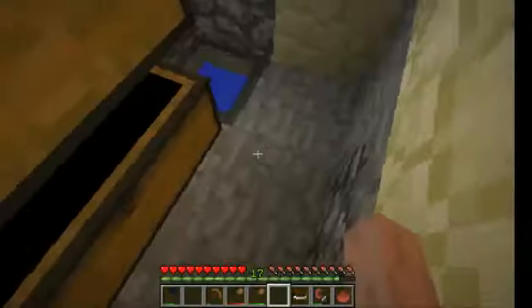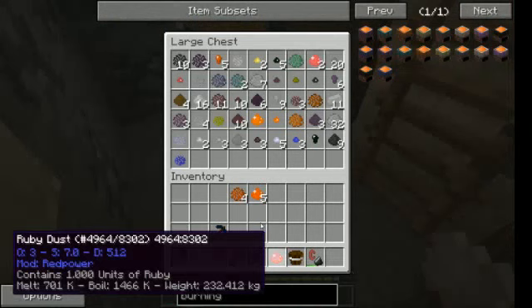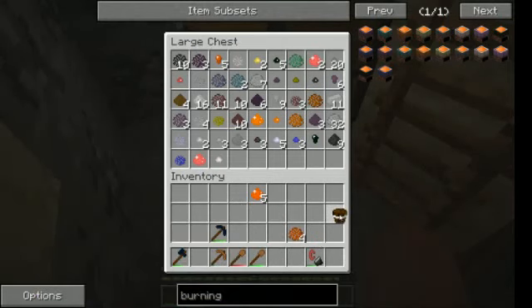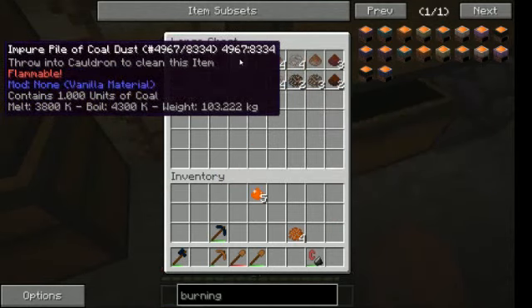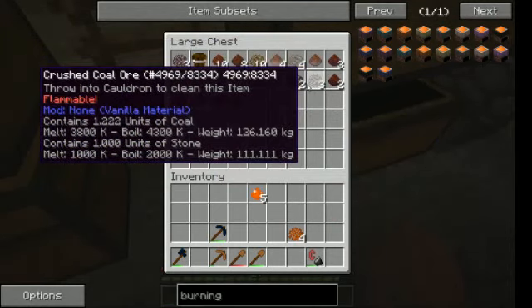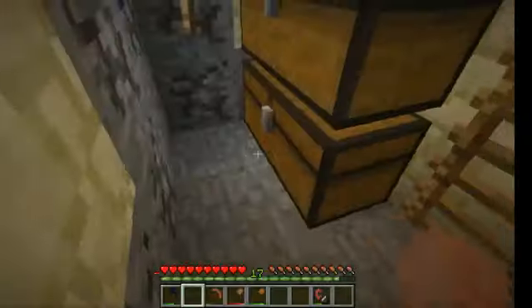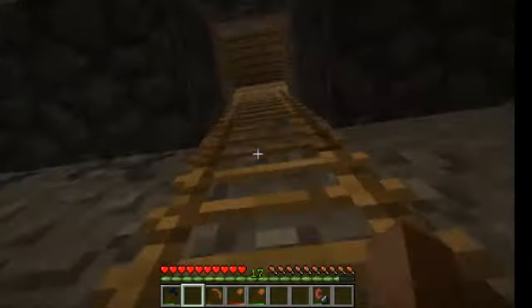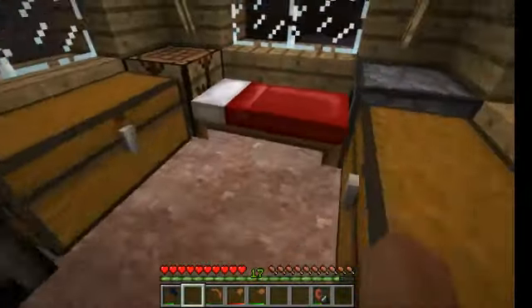Three ruby dust — will I get chromium? Yes I did! Chromium is one of the faster ones. Also other copper thingies — Chalcopyrites. Let's make the full crucible first.